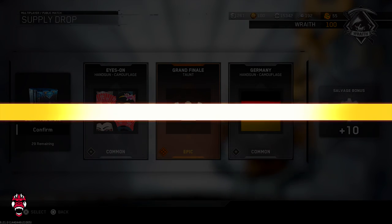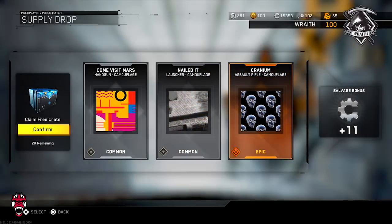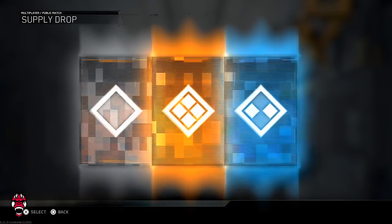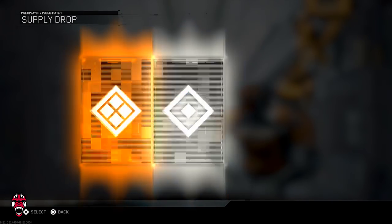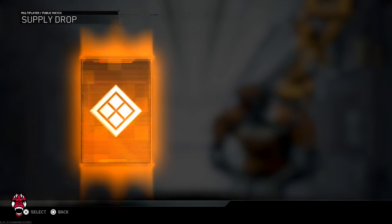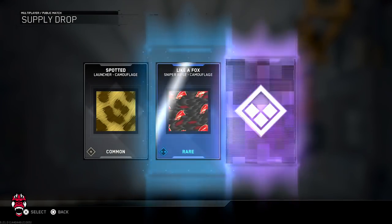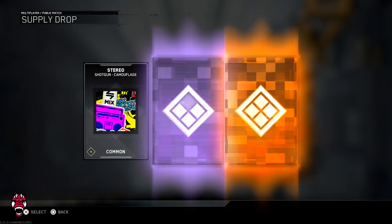Grand finale — all these from the no-dupe supply drops are obviously dupe protected, so they're all new. Two commons and a rare camo — not what we want. This is where we're getting a bunch of new camos that are unfortunately commons, but you gotta get those out of the way. There's got to be one epic variant in this drop. I just saw blue dot and thought I got it, but it's only a camo — that's depressing.